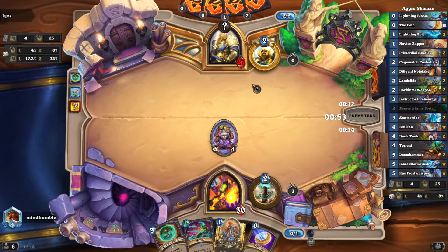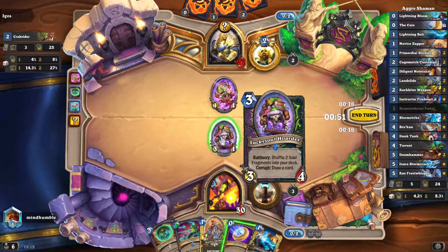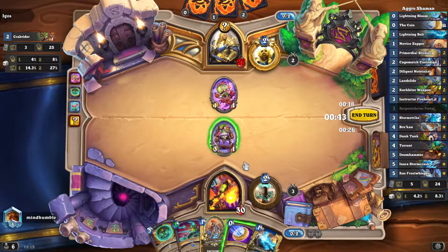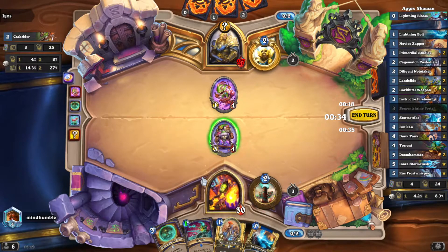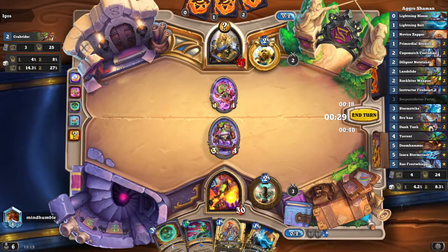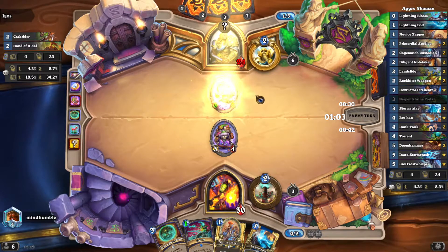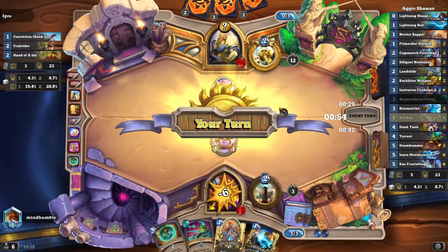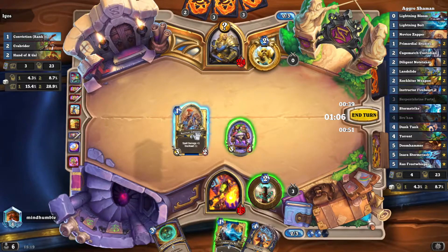Turn one we get a 3/4 on board and deal three damage — I think we did the right thing there. Problem is we're overloaded by one. It looks strange. I miscalculated — I didn't just overload twice, I overloaded three times. That was a bad mistake because I knew this was going to happen. I've got the Lightning Bolt I guess. Let me use the coin to get a cheap version of this — that's nice. So it wasn't so bad after all.